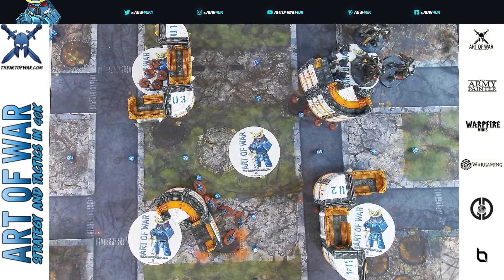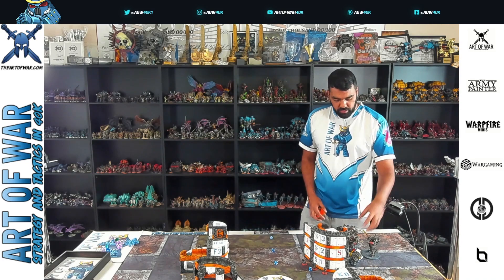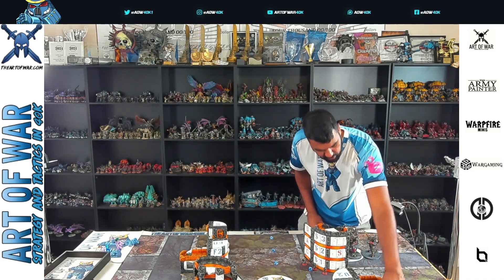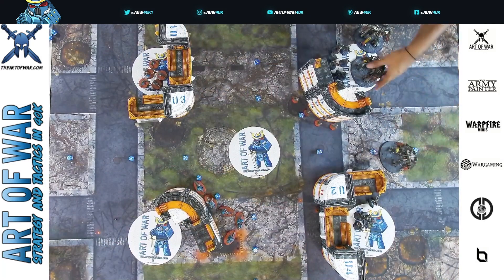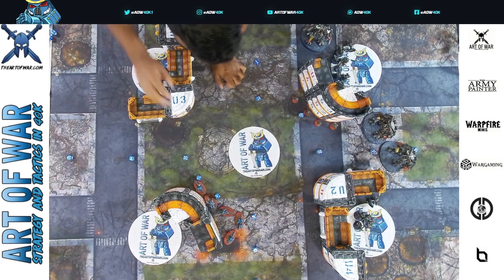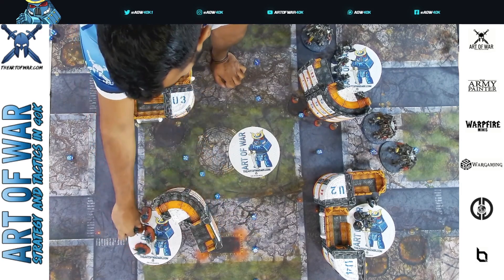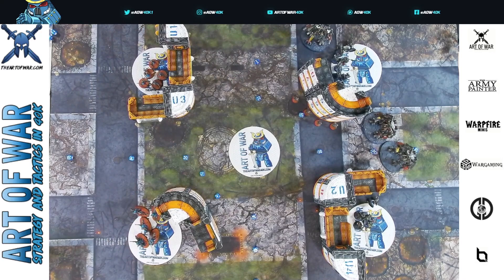Let's talk about how primaries go. The person going first can generally establish a strong front and turn it into Hammer and Anvil, and the person going second responds by doing the same. This is what happens when neither army really wants to take the center — AdMech, for example, often doesn't feel comfortable taking the center quickly. They want to stay at very far range until there are no more models, then walk up with their toughness-three Ranger infantry.